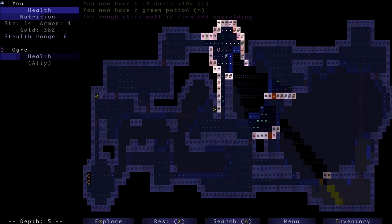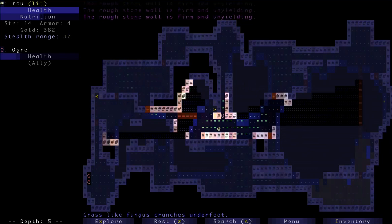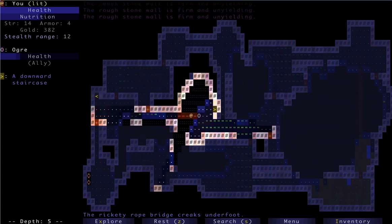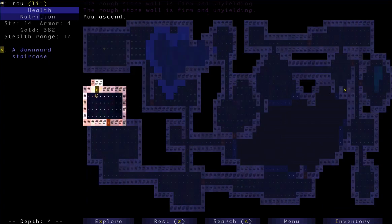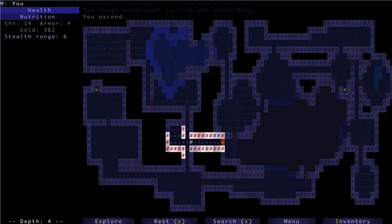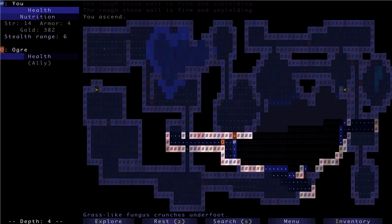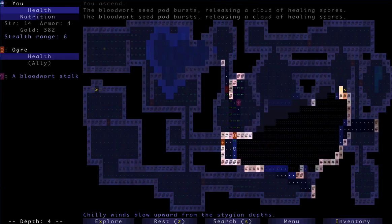We might also want to heal this ogre if we can. I'm trying to think where we last saw bloodwort. Let's check the food situation — we're okay to backtrack for a little bit. Healing this guy is actually in our interest here. Let's memory test. There is some bloodwort — it's kind of a ways though. Let's go do it. I feel like this is going to be a good run. No eels got us on level three yet. Heal up, my friends. I think we're both at full health now.